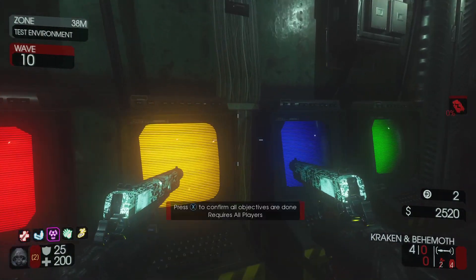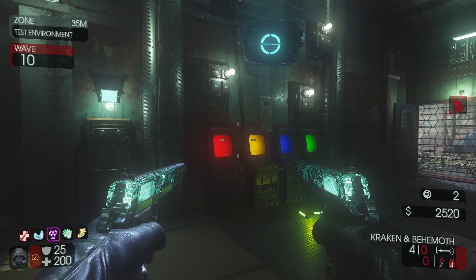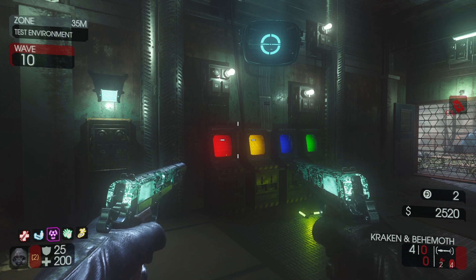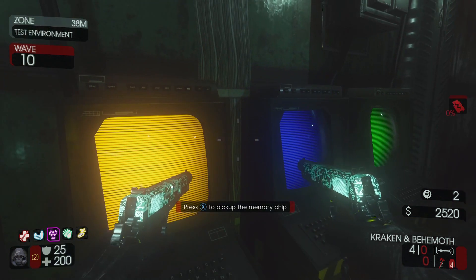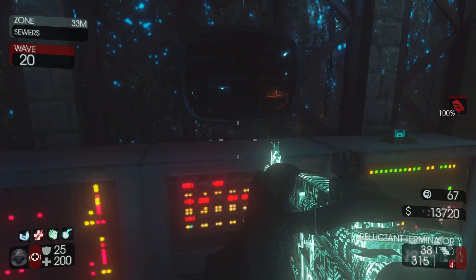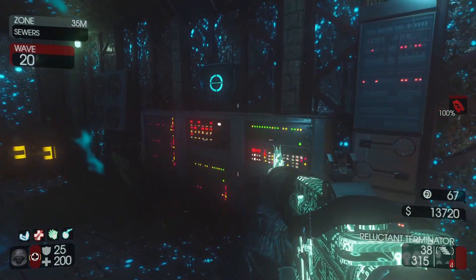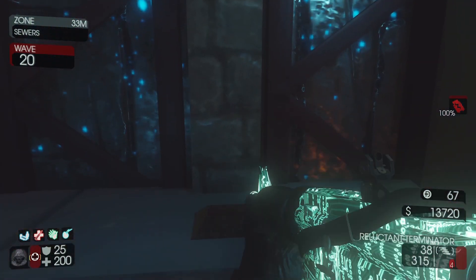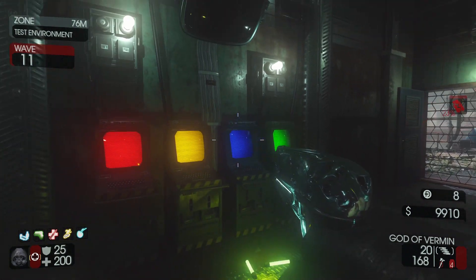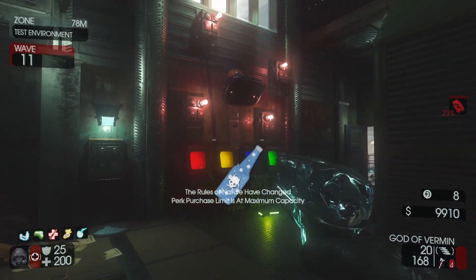Once all terminals have been activated, head back to the test environment and interact with the terminals again to confirm all the objectives are done. The AI will ask you to take his memory chip and insert it into the server in the sewers. Pick up the memory chip by interacting with the terminals. Head to the sewers and insert the chip into the servers near pack punch. You will need to wait until the robot is done speaking, then pick up the memory chip once again and bring it back to the terminals in the test environment. Once done, the AI will tell you to head to the extraction point, and your perk limit will now increase from 5 to unlimited.